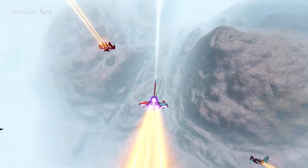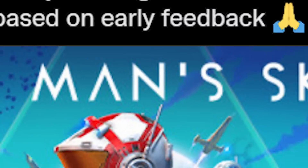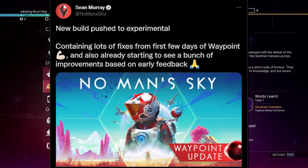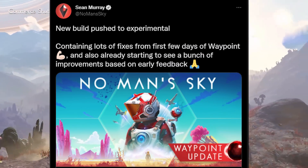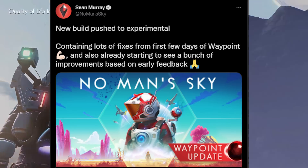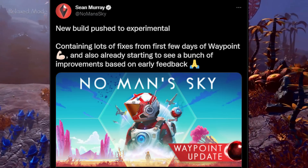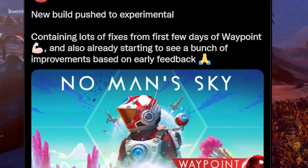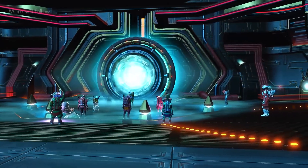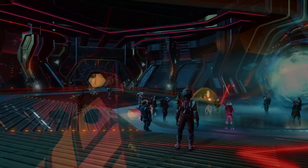Let's jump into the details. This morning, Sean Murray tweeted out a new build push to experimental — that's like the testing version of No Man's Sky — containing lots of fixes from the first few days of Waypoint, and also starting to see a bunch of improvements based on early feedback. The feedback you are giving them through the Zendesk is working.